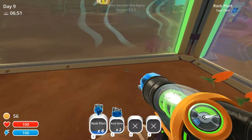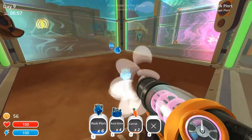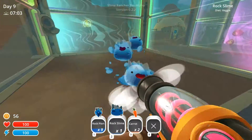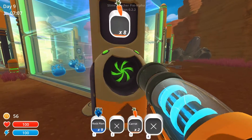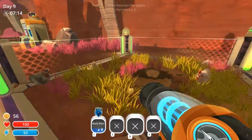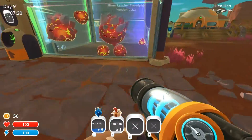First thing we're going to do today is collect up all these plorts. For some reason I've sucked up the slimes — I'm firing out the plorts. So let's put the slimes back in there. The plorts are going to fetch a pretty penny, so let's put these carrots in there first. Now this one I want an auto feeder for. These guys eat meat, so I can get loads of money if I suck up some of these hens. Put the hen hen in there.